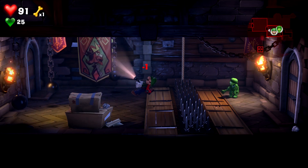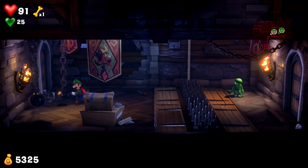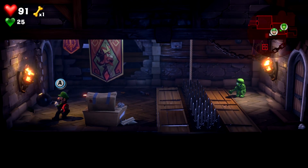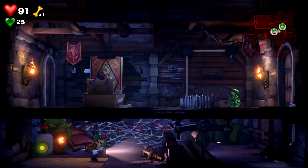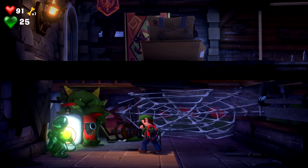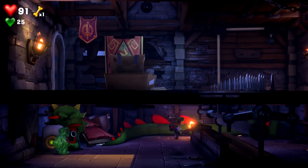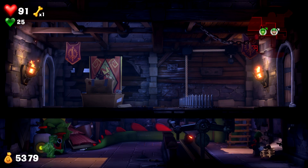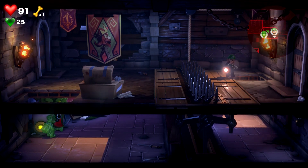I guess this is a guessing game. Let me get the money first. Switch over to Gooigi — flashlight. Beautiful. Now we can burn this cobweb. That's a really nice puzzle, I like that. This floor has really awesome puzzles, really creative.